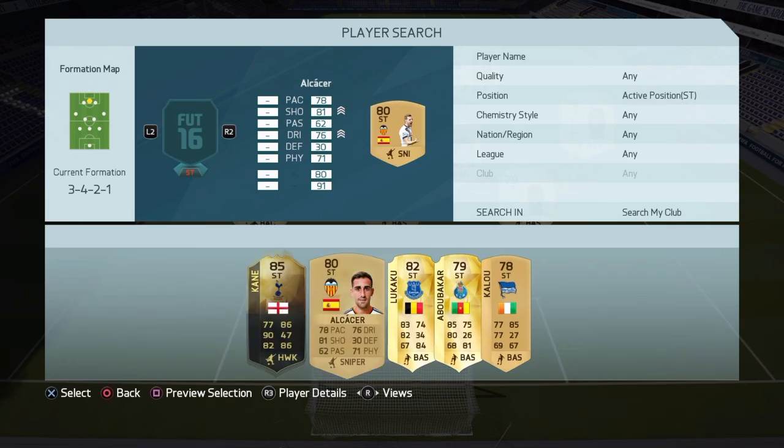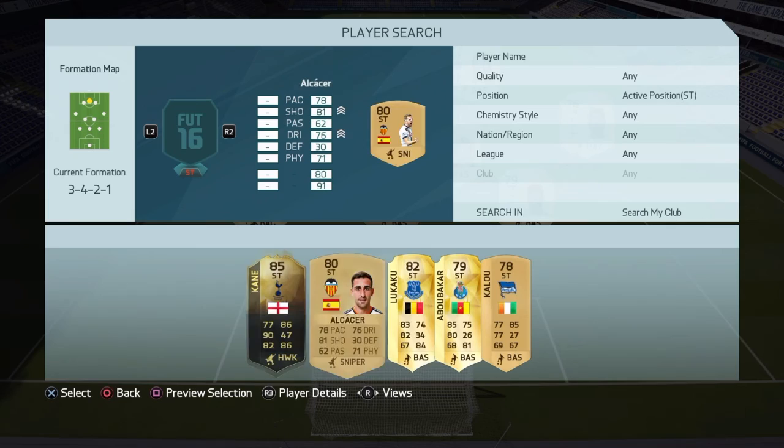The final player we have is Lukaku — what a tank this guy is. Very nice striker on this game: 83 pace, 82 shooting, very strong with 84 physical, some nice dribbling, four-star weak foot, and three-star skill moves.